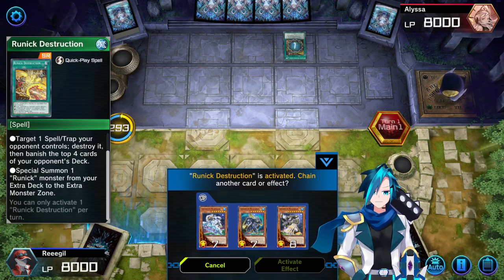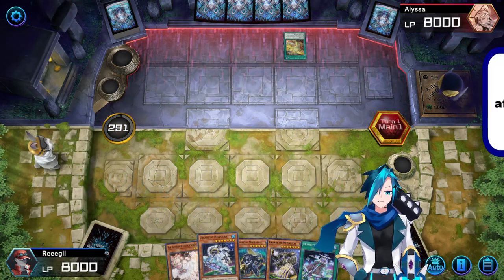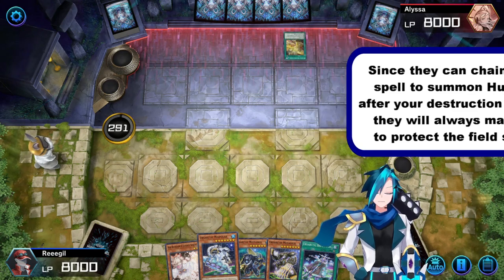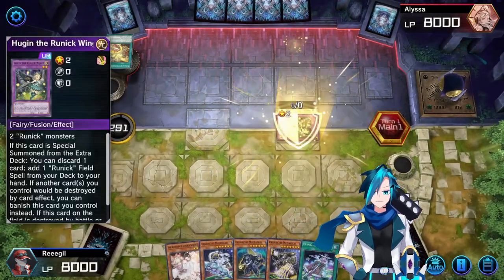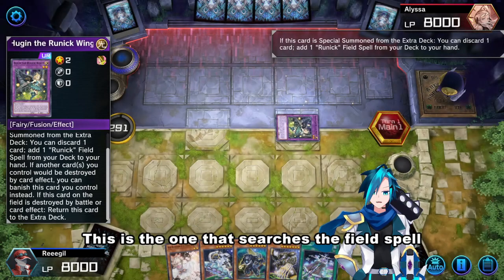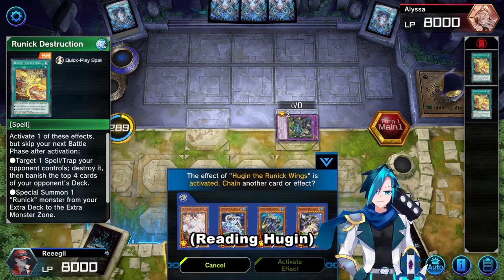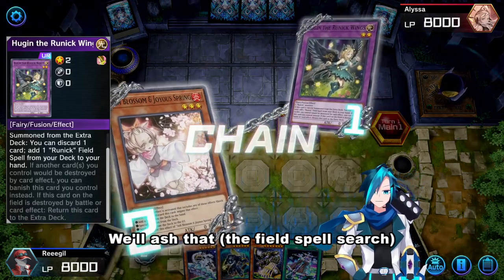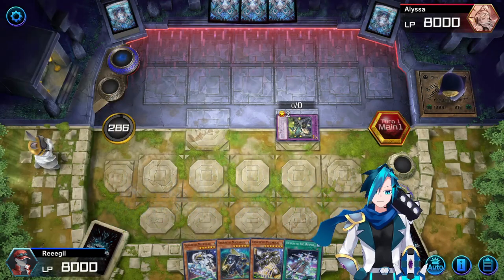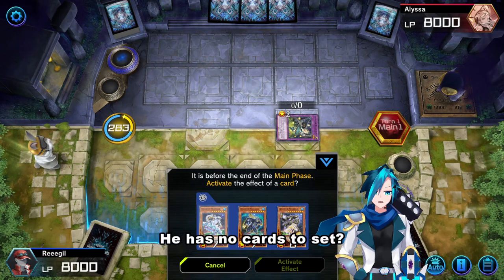Special summon Runic from the extra deck — that means we are too late to pop the field spell. This is the one that searches the field spell, and if another card will be destroyed, banish it instead. We'll Ash that.